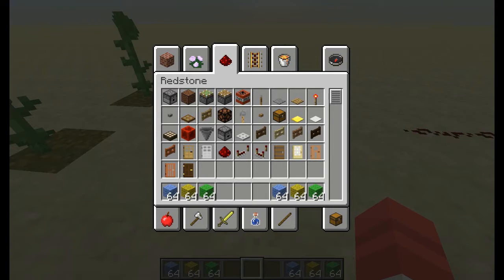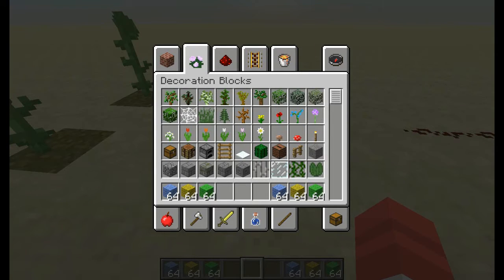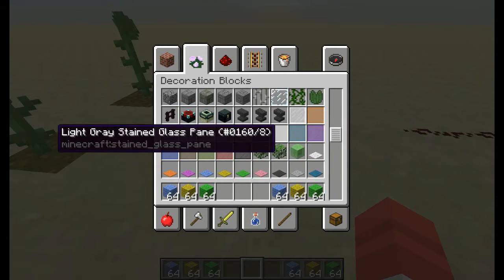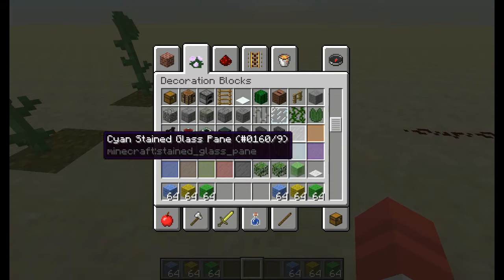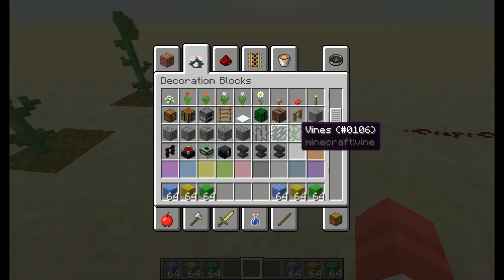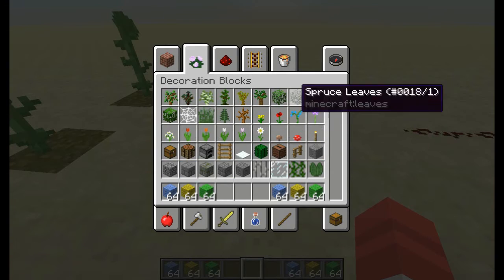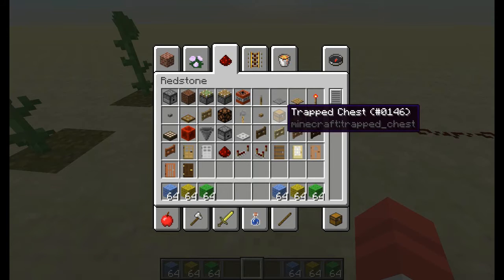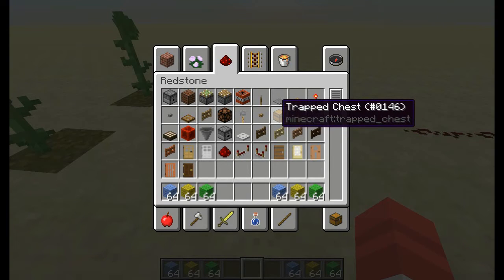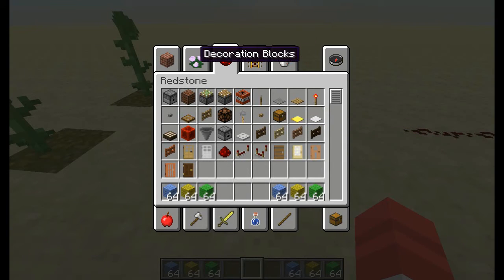Now on to the second thing. The second thing has to do with the redstone inventory. Before 1.9, the trap chest actually used to be in the decorations area — around where the vines are in the creative inventory — all the way up to the latest snapshots from 1.9. But now they have finally moved it to the redstone area, and it had been since 1.5 that it was in the decorations tab instead of the redstone tab.